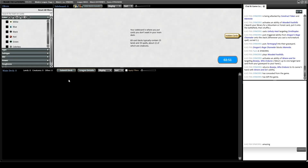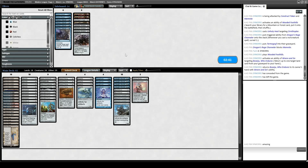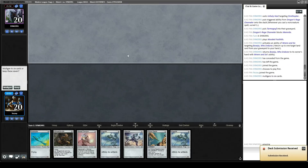What do we bring in against New Age Jund? Pithing Needle is probably correct. Etched Champion is probably correct, so I cut Nettlecyst and bring in Etched Champion. I cut Memnites because I'm bringing in Etched Champion — I don't really like Memnites that much in matchups where Ren and Six is a thing. I don't think bringing in Metallic Rebuke is correct since it's not as good against Alpine Moon. Let's bring in one Tormod's Crypt to cut another Memnite, but I don't want to go all the way down because they're going to be able to kill it pretty easily with Ren and Six, and they're more than likely playing Engineered Explosives — I don't want zero to be too good for them.